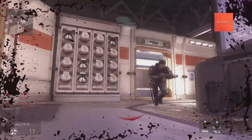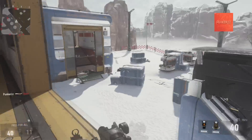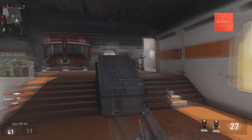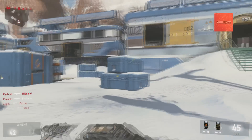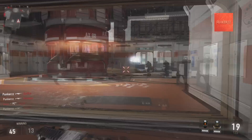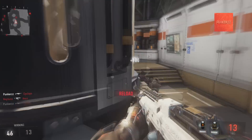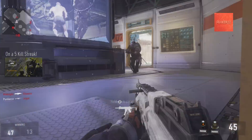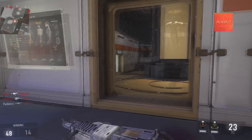Players that aren't as good — in lower ranks or public matches — won't know to pre-aim, so they'll be caught off guard if you snake. Snaking is especially advantageous when someone's chasing you. Say it's Search and Destroy and you hear someone behind you, your teammates have called him out. You can run through a doorway, turn around, and snake that doorway — that's the last thing he'll expect. He may be prepared to shoot you in the back or for you to turn around, but not for your head to just appear at the bottom left of the doorway.